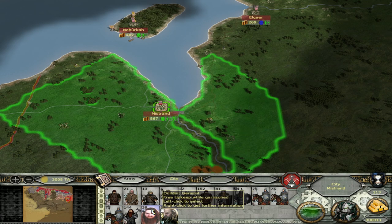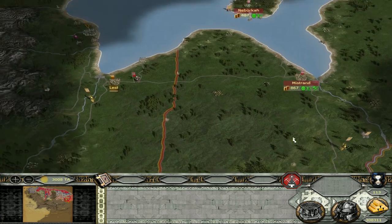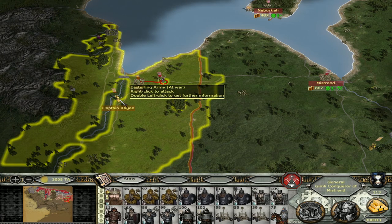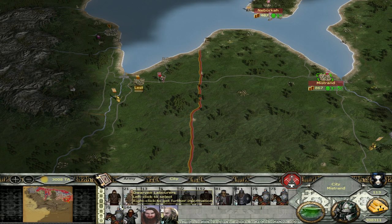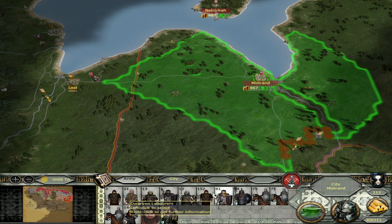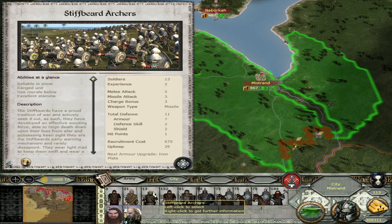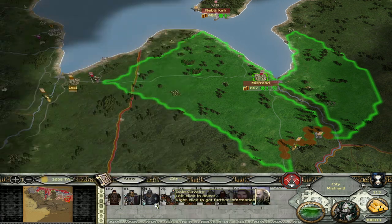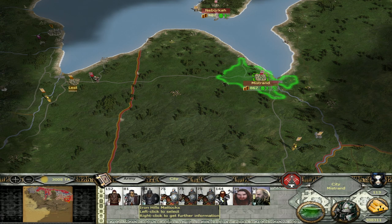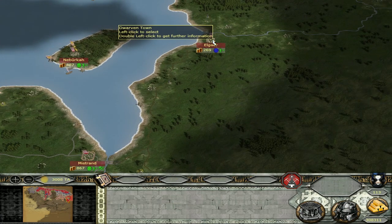We actually got another general here right now — that's fortunate. What I'm going to do is swiftly take down Lest, and then just head way back to Mistran again. I think we should actually send a couple of forces. These guys are not really doing much, so I want to send them over here and just occupy Lest once we have taken it.